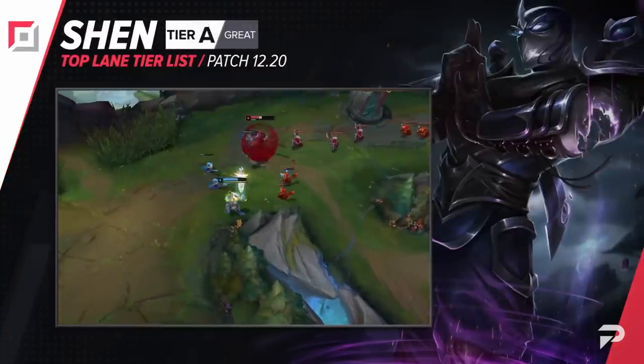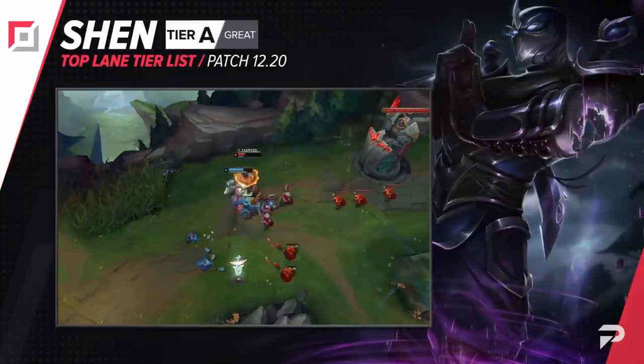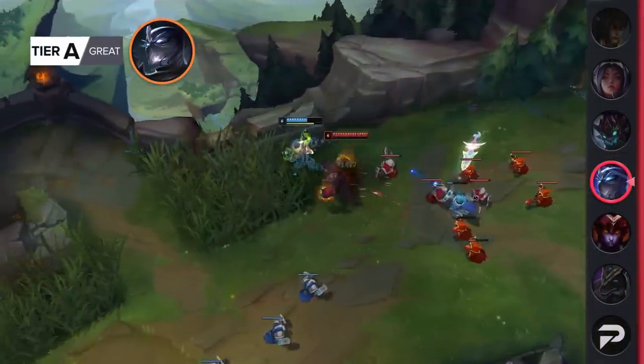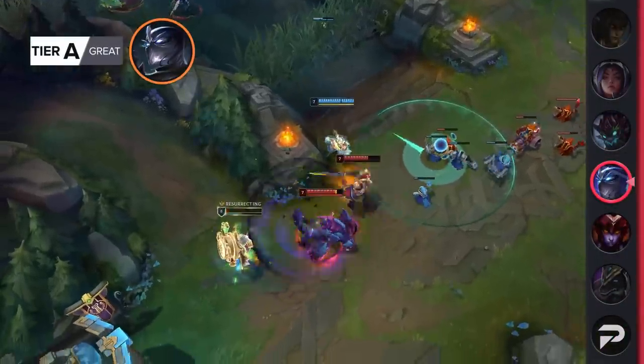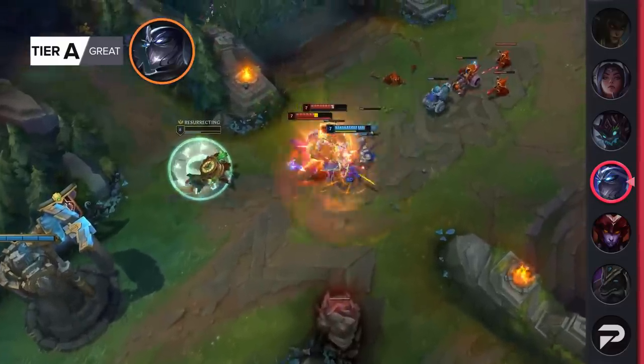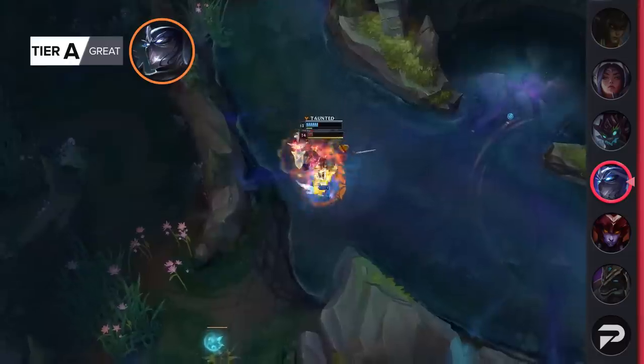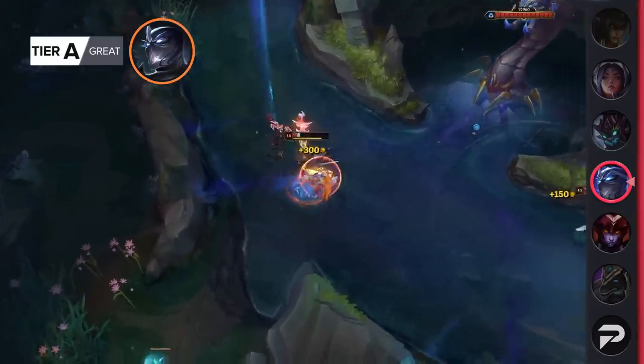We'll be moving Shen down to the A tier this patch. Our OP and S tiers are getting pretty crowded and he just doesn't quite make the cut for us at the moment. That said, he's still a pretty decent champion for climbing, so if he works for you, you don't need to drop him. Just know that other champions are a bit more consistent, or have a bit higher of a ceiling for carrying in low elo.